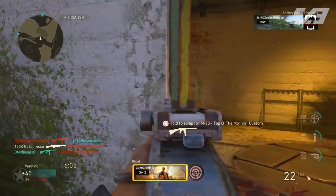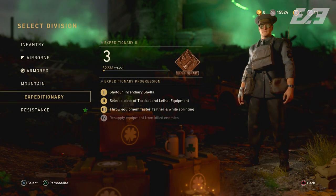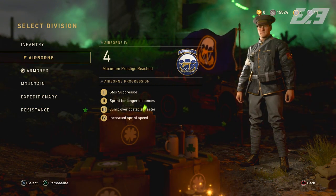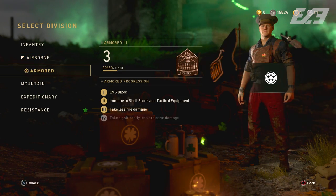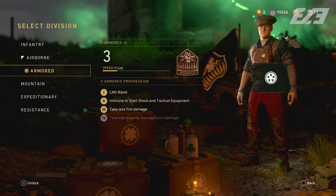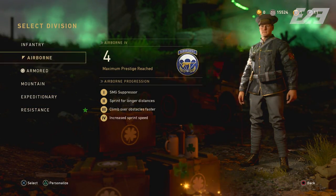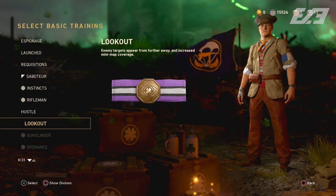We talked about the division system replacing those perks found in the game code that never made their debut in World War 2. But the division system itself was also fundamentally changed, because what we have now is still relative to what we saw at the earliest gameplay demos. Even as recently as E3 of last year, the division system was actually much different in various ways. The entire divisions were almost essentially flipped around. Currently there are a handful of extra basic trainings we've never seen yet, and even now with DLC basic trainings like Saboteur and Shifty, we still haven't seen these other ones. The basic training system as a whole was completely reworked.